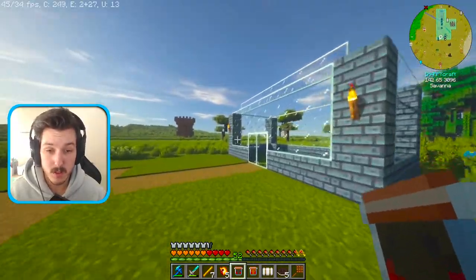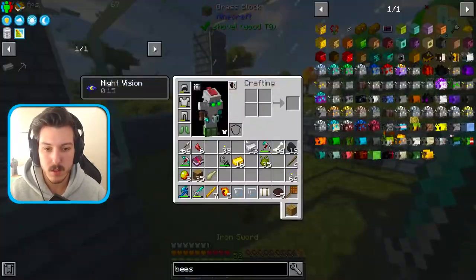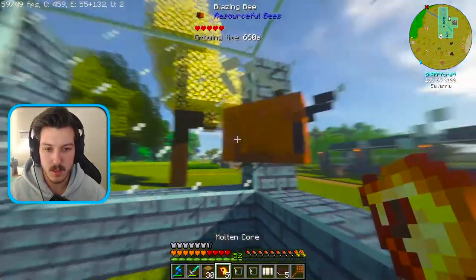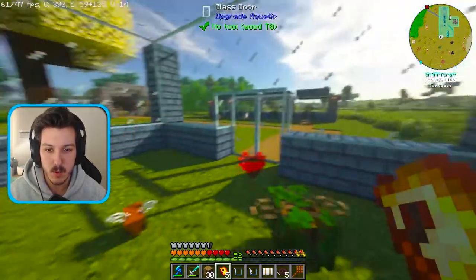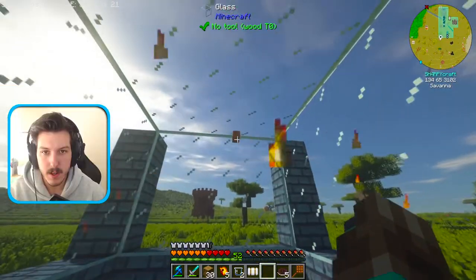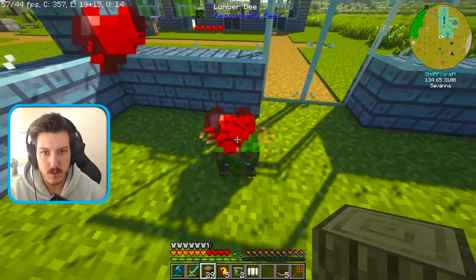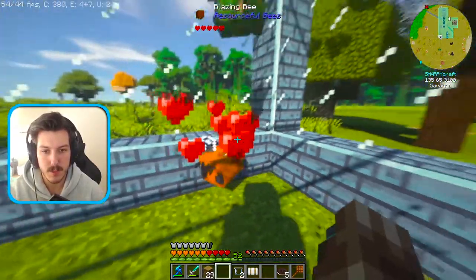The lumber bee takes logs, so let's get into the breeding room. Hopefully the blazing bee doesn't set itself on fire — it's kind of crazy. Let's give them five each and see. One, two, three, four, five — primed. Wait, it's not fully grown, so we'll have to wait for it to be fully grown before we can breed.